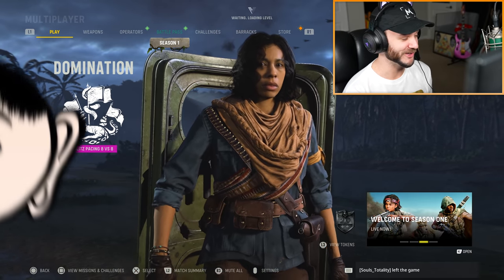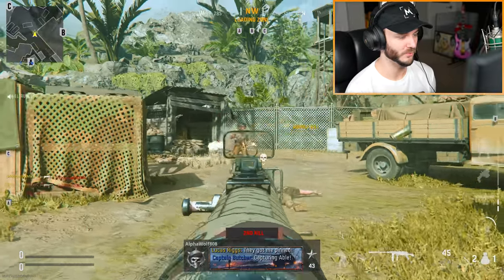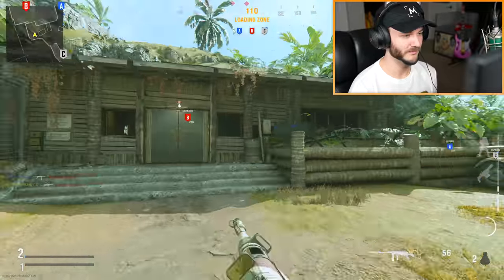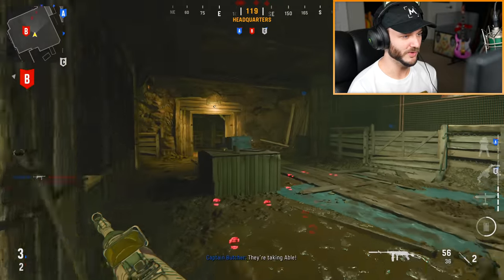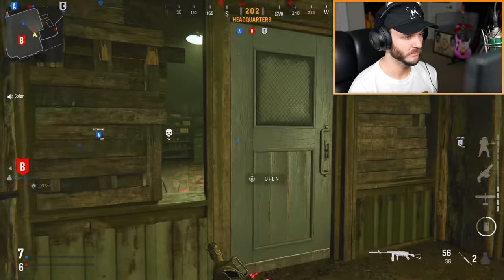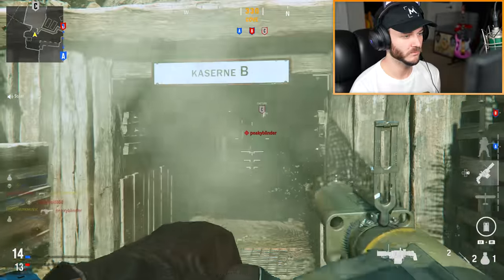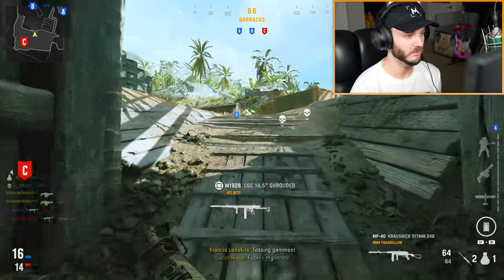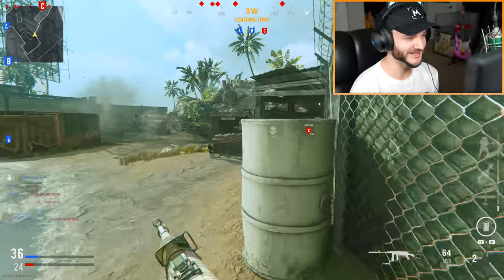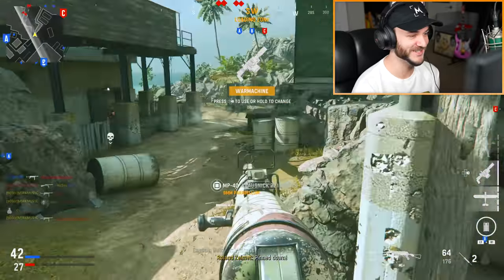We've got 8v8 Domination on Radar. I need to level up the BAR. Someone shows me a glitch spot and we try to get into it — we made it! This map looks a lot different than I remember. I really do not like the colors on this map, I don't like the doors, there's just something off about it. We're trying to cap objectives and it doesn't feel like 8v8 at all.